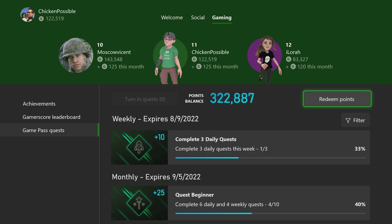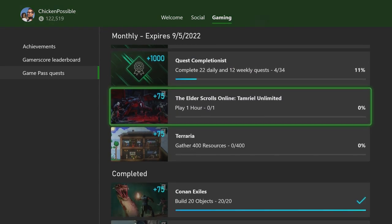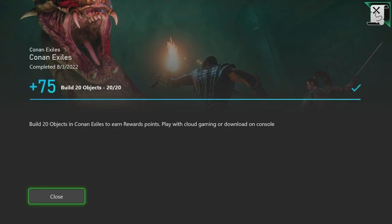We've already got guides out for Rise Legendary Edition, Assassin's Creed Origins, and Unsold. We'll have a guide coming out for Terraria in just a little while, as well as the Elder Scrolls Online Tamriel Unlimited, if you need that one.